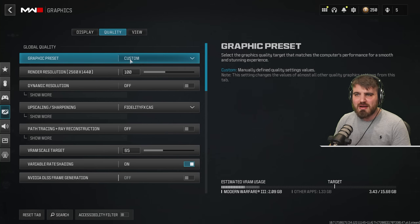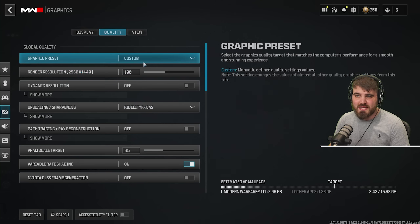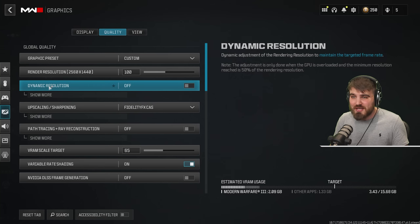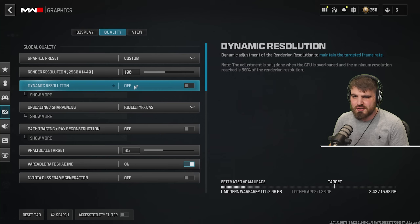Moving on to quality. Graphic preset can be set to anything — it will automatically change to custom as we adjust settings. Render resolution should be set to 100% — we don't want to downscale here, since upscaling is available if we need FPS gains. Same goes for dynamic resolution — turn this off as well, since upscaling handles that.